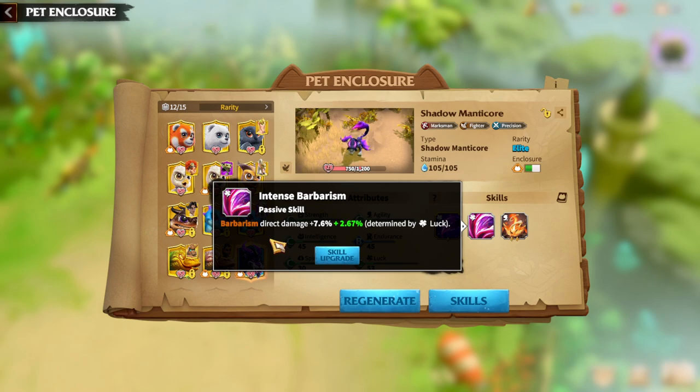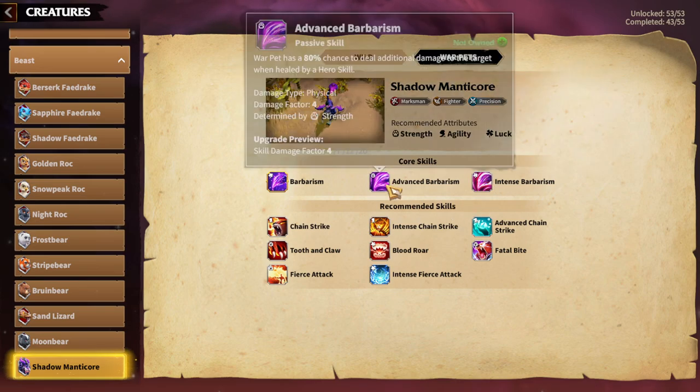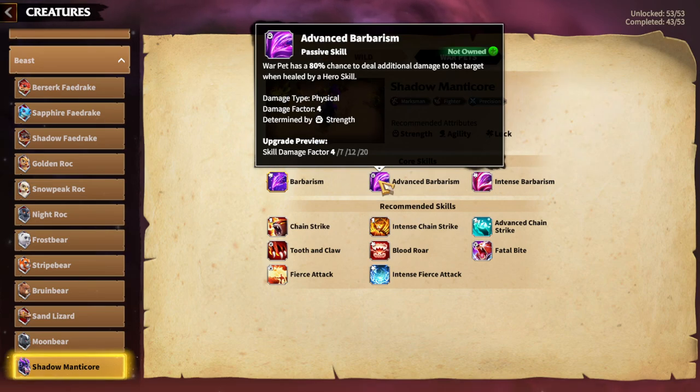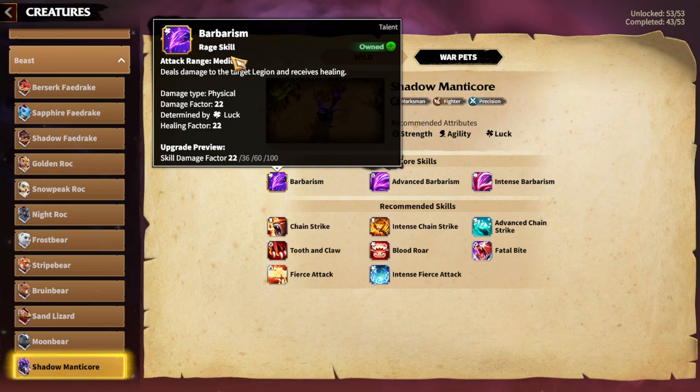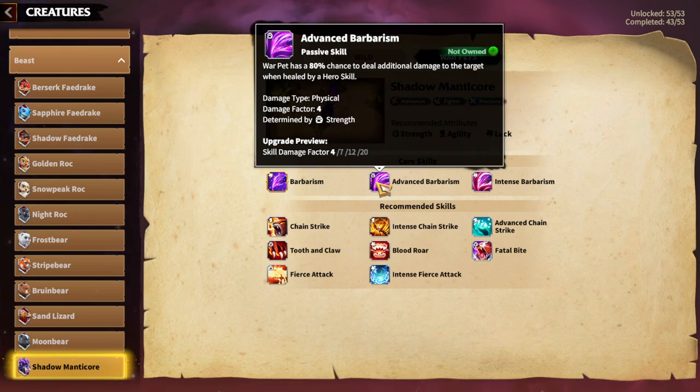The second skill, Intense Barbarism, is kind of the same, just giving additional direct damage. But the most interesting skill about Shadow Manticore is Advanced Barbarism: the warpet has an 80% chance to deal additional damage to the target when healed by a hero skill. This gives the warpet a totally different aspect in how you're going to use it. I think for most other warpets the main skill is the first talent skill, but for Shadow Manticore, Advanced Barbarism is what makes it stand out — it's something we've never seen in Call of Dragons in any other warpet.